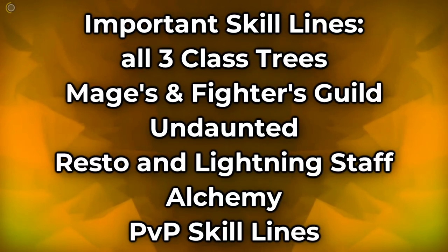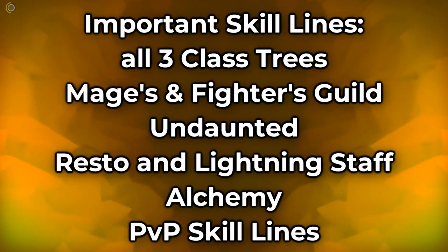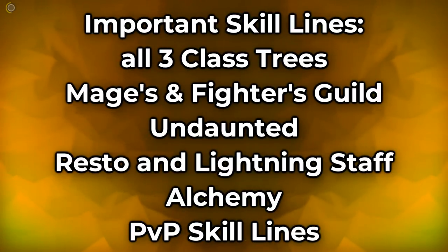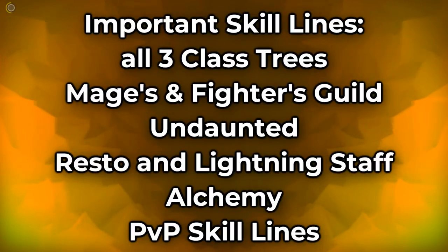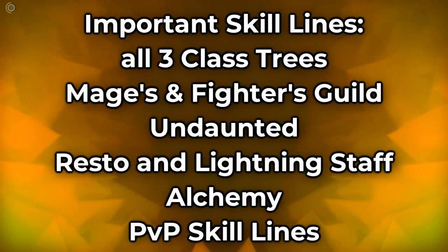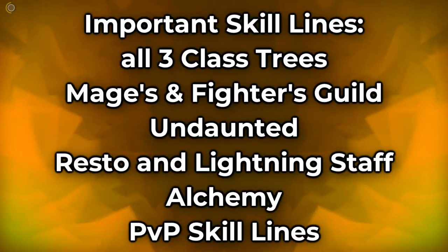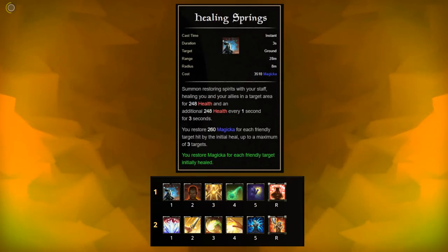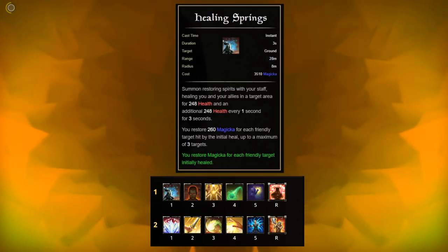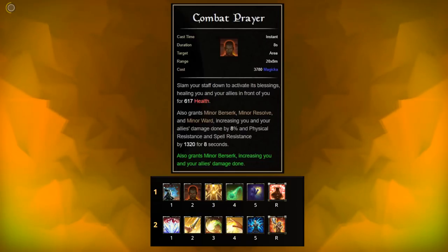Now let's talk about abilities. At the beginning, level all 3 class skill lines, the Mages and Fighters Guild, the Undaunted, resto and lightning staff, alchemy, and unfortunately the PvP skill lines as well — but as a healer it's easy to find a group in PvP and get alliance points by healing. On the resto staff you want Healing Springs. For more advanced players you can switch the morph to Illustrious Healing, which puts out higher healing but is more cost-intensive.